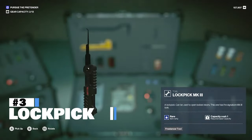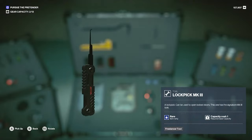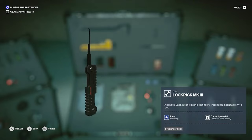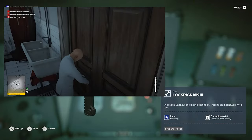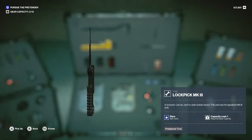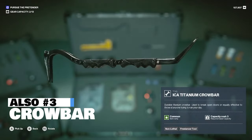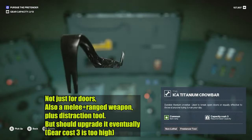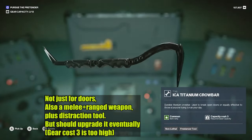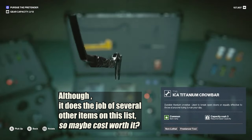At number 3 we have a Hitman classic: the lockpick. Throughout your missions you're going to run into a ton of locked doors and locked cabinets, and at a carrying capacity of 1 the lockpick is a no-brainer for value — it's one of the tools I rely on more often than the Seeker 1. Now the lockpick is pretty expensive, so until you can afford one, my other number 3 is the crowbar. The crowbar can break locks and also serves as a great melee and ranged weapon. At a cost of 3 it is too heavy to stay in your rotation forever, but until you upgrade to the lockpick, it's a fantastic tool.